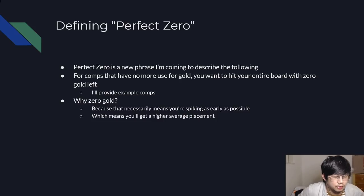To give you some motivation — why would you want to hit your board with zero gold? Because if you hit your board with zero gold, that necessarily means you actually hit your board a lot earlier than you would have otherwise, because often it means you're spending 50 gold all the way to zero. So you're hitting your board about five turns ahead of when you would otherwise. If you hit your board earlier, it usually means you're playing a stronger board for a lot more turns, which usually means you get a higher average placement.